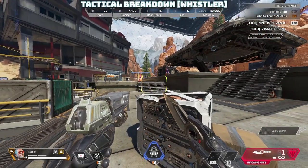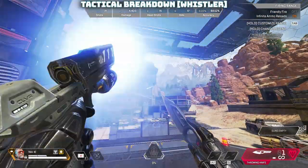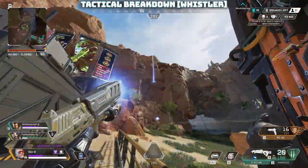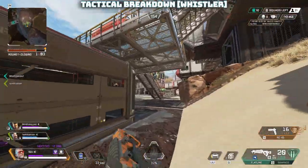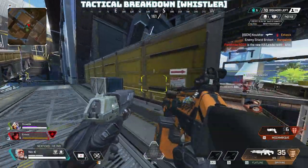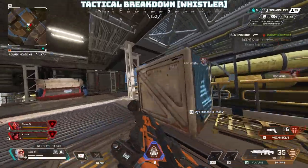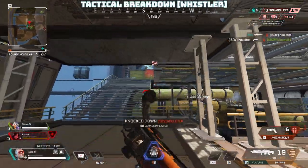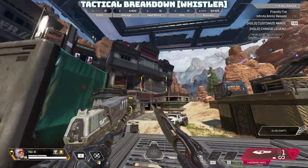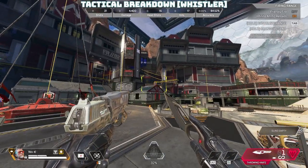Ballistic's tactical, Whistler, has an intriguing lock-on mechanic. The moment you aim it goes blue, and within a second of aiming at a target it locks on and turns orange. This works up to around 75 meters — beyond that the animation doesn't activate. Once locked on and fired, the bullet auto-acquires your target after traveling a few meters, allowing you to fire it around obstacles, in the air, or even in the opposite direction. The lock-on holds for up to three seconds after losing sight of the target.